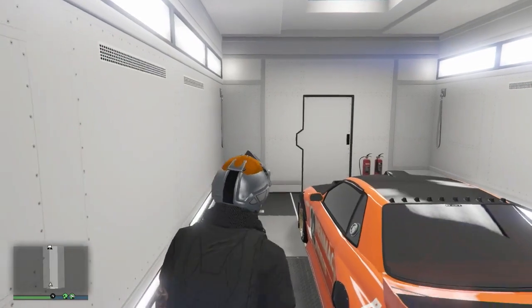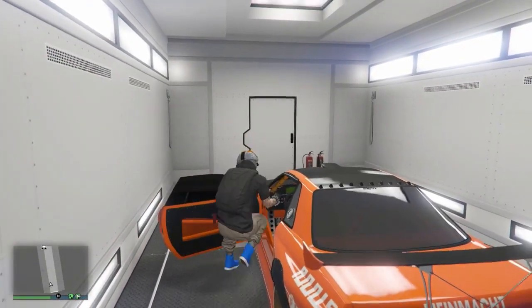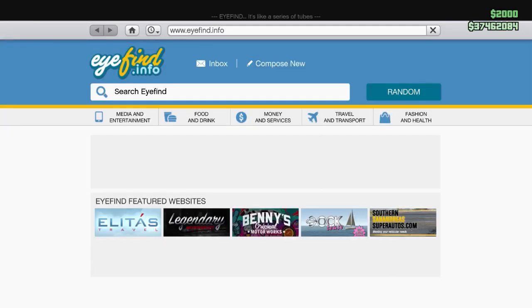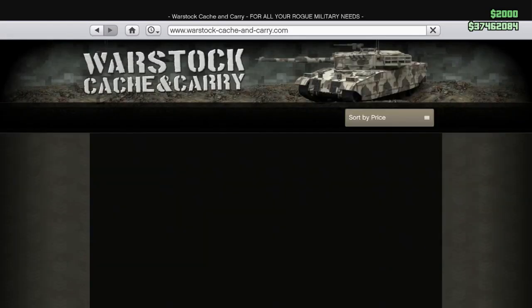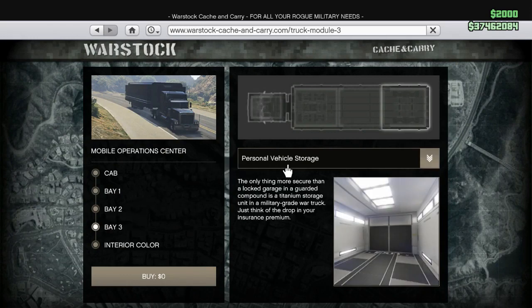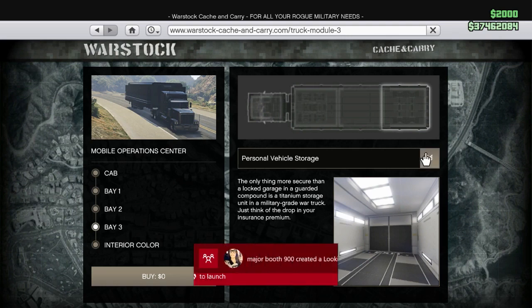There are no custom plates — don't worry about your plates or anything like that. So basically we're going to get into the back of the car, bring up the internet, go to Warstock, select Warstock, and then go to Bay 3. Then we're going to go over to change the personal vehicle storage to MT Bay.